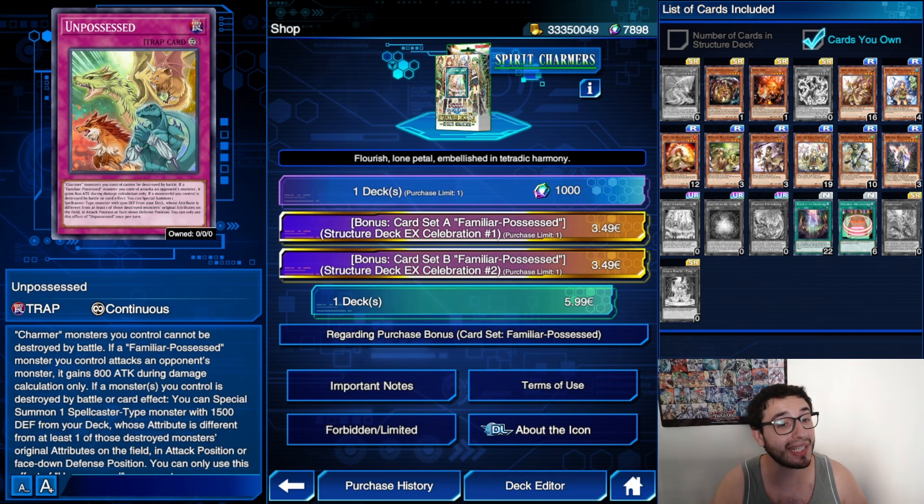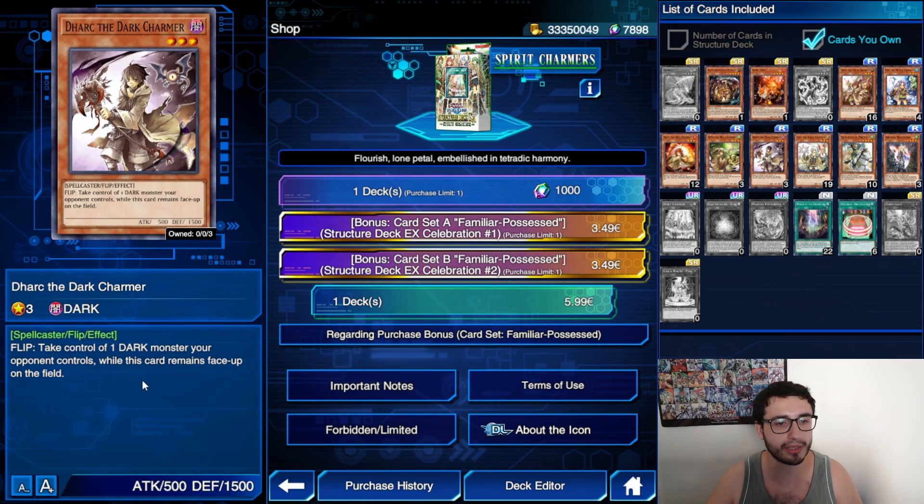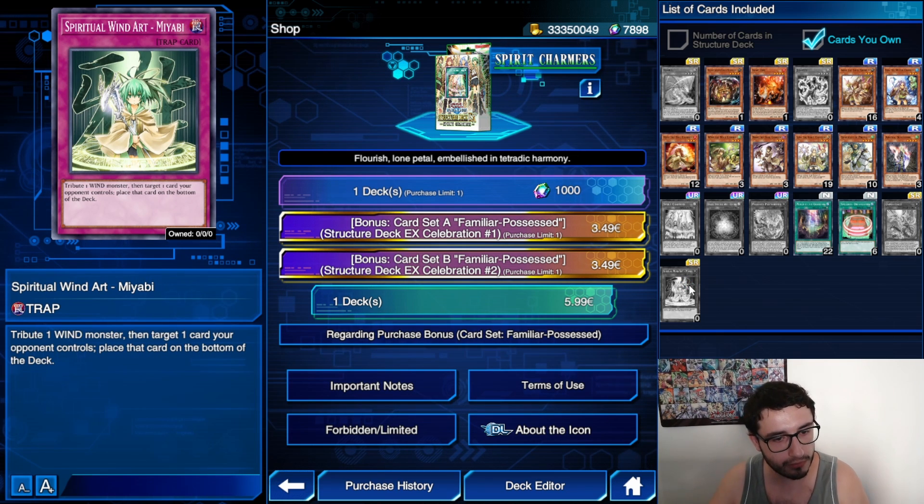And then we have Unpossessed — this is the continuous trap card. Charmer monsters you control cannot be destroyed by battle, so I guess we're gonna need to keep using cyclones here. If a familiar possessed monster you control attacks an opponent's monster, it gains 800 ATK during damage calculation only. If a monster you control is destroyed by battle or card effects, you can special summon a spellcaster monster from your deck whose attribute is different from at least one of those destroyed monsters, in face-down position as well. This is also nice for Harpies — Spiritual Wind Art was already in Duel Links on Sign of Harpies, so this is just a reprint.